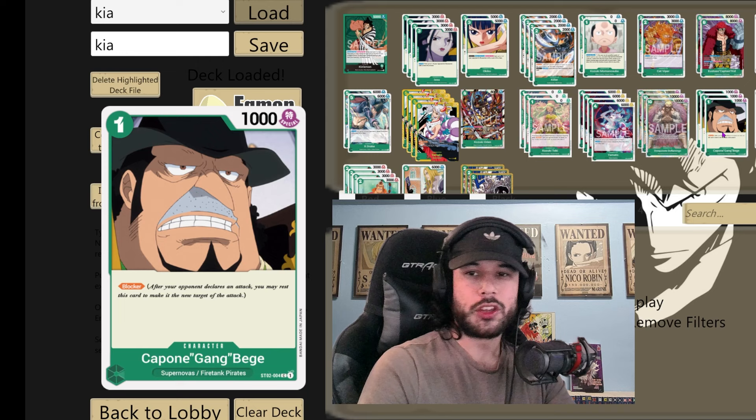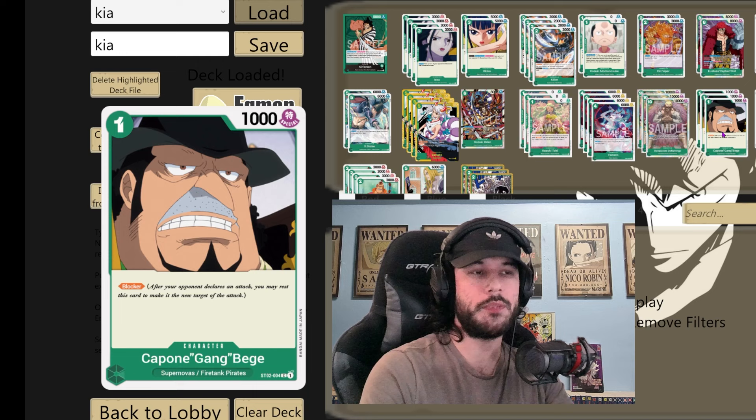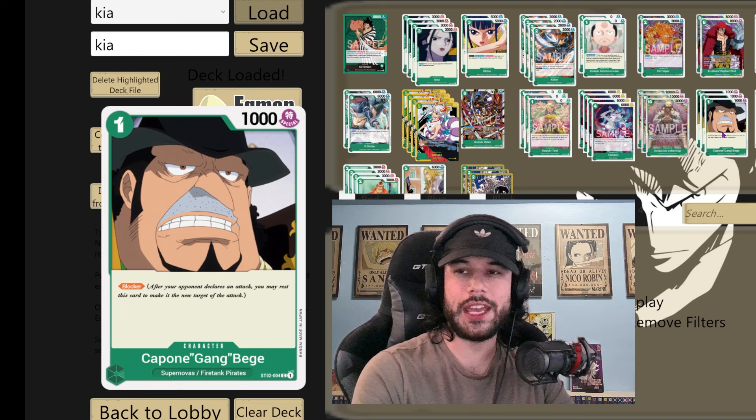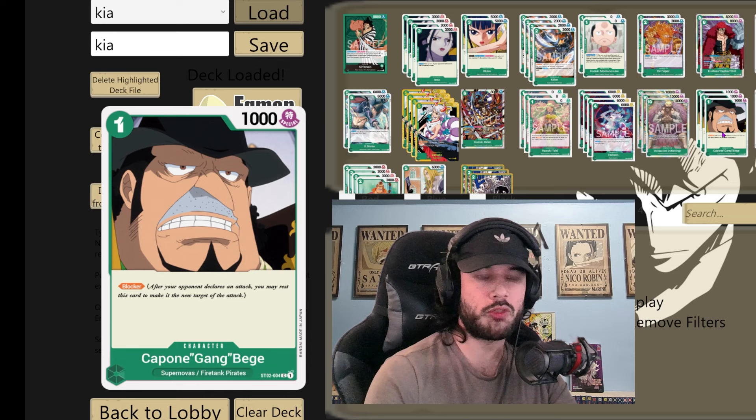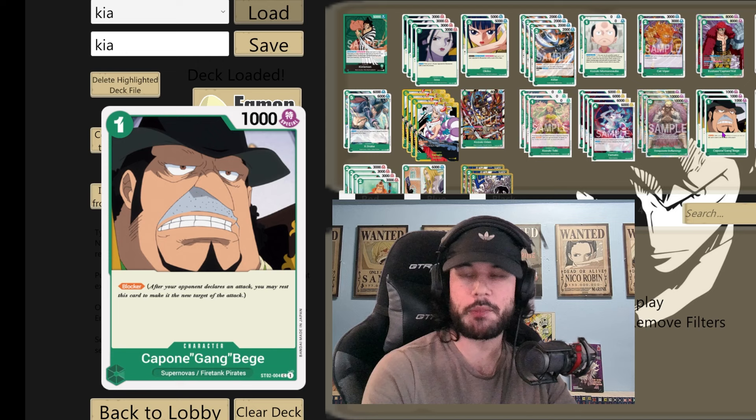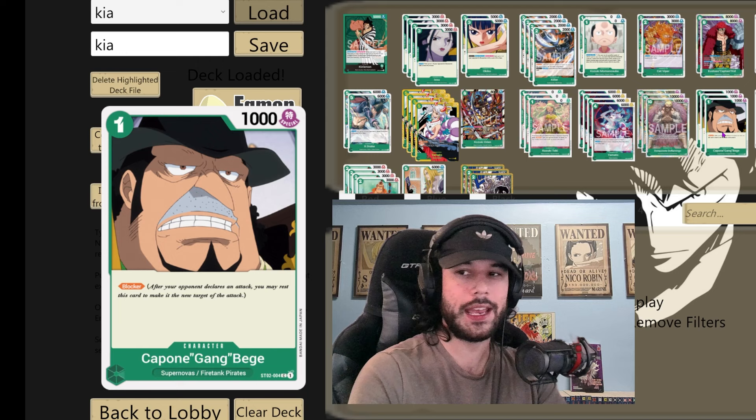To continue with the blockers, we have three of these Capone Bejes. We're just playing this alongside our 8-cost Kid to make just like a giant wall. Going back to those OP01 days where it's defend the tower — play the 8-cost Kid, defend the tower. We're basically never playing this out early. We're saving them all game and then in the very end we're spamming out blocker after blocker, and our opponent just won't have enough attacks to get through all this.